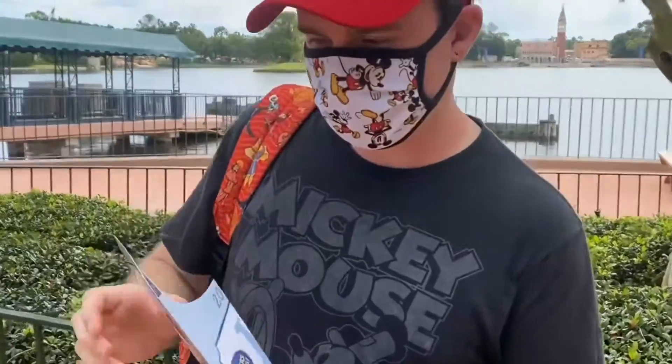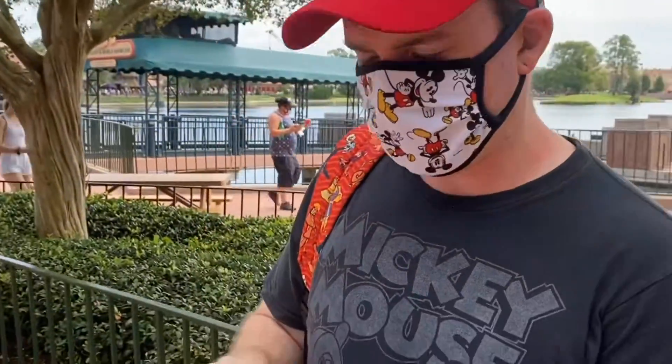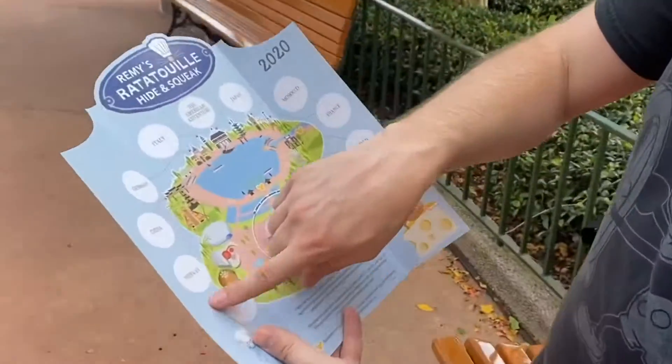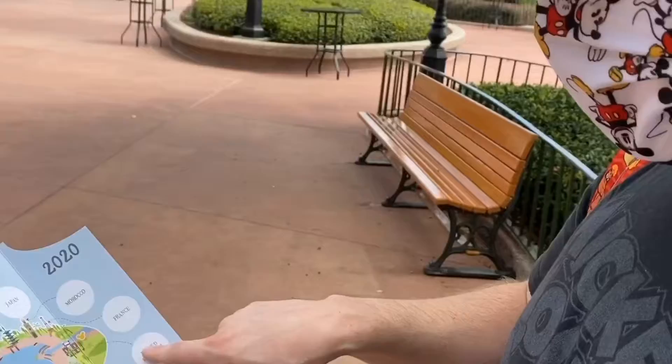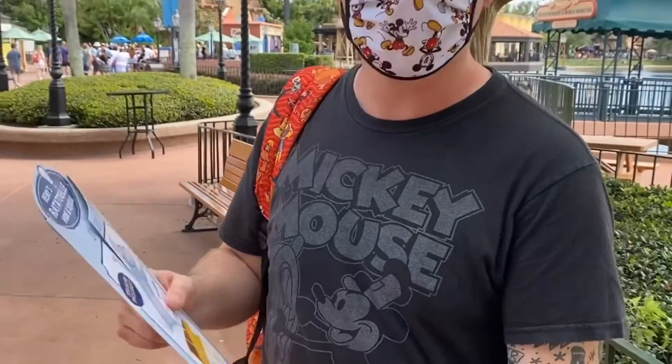We're going to do Remy's Ratatouille Hide and Squeak. They've hidden little Remy statues in each of the pavilions, and there's a map with the corresponding pavilion. For each one you find, you put the sticker on to show your progress. We're going to get this started — starting in Mexico. Come along with us.